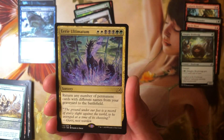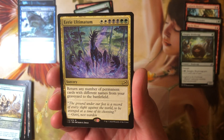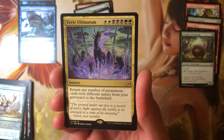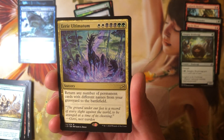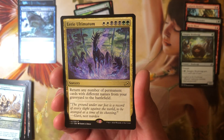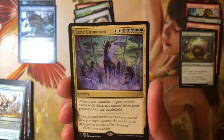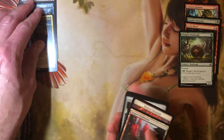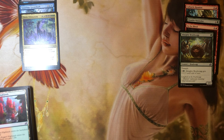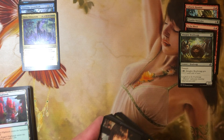Got a crystal and a rare - looks like a land maybe... no, it's another Ultimatum. Son of a bitch, how many Ultimatums have you pulled in this box? Return any number of permanent cards with different names from your graveyard to the battlefield. Okay, if you're in EDH and you're in these colors, it's late game - this could be big. It's happening on your turn, so yeah this could be big. I'm not mad at it, but that's got to be like a buck fifty. I looked up the Ultimatums - they're all garbage, EDH-only cards. Seriously, nobody outside of EDH is playing an Ultimatum.